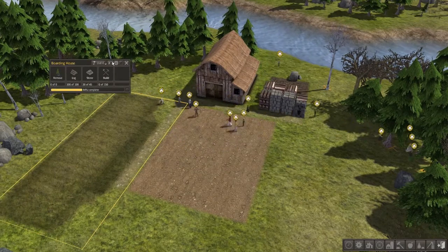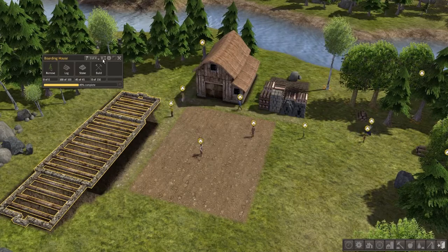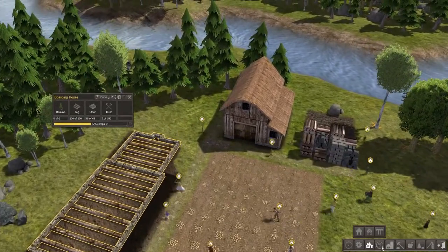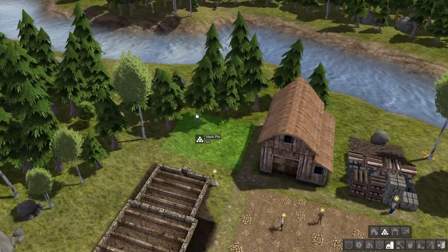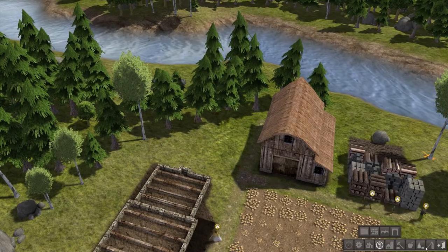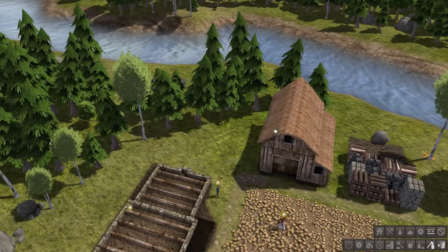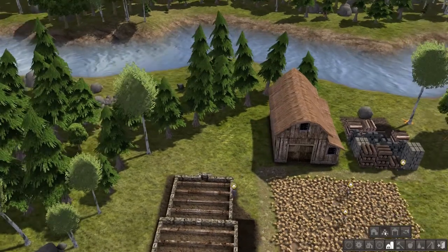I'm going to need some people to actually build this masterpiece over here. Okay, now for that stockpile I mentioned — put that right over here. Actually, let's get rid of this road. I'm going to put the stockpile right there, right next to the barn.